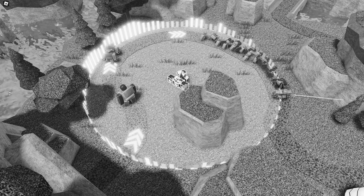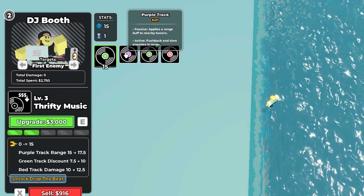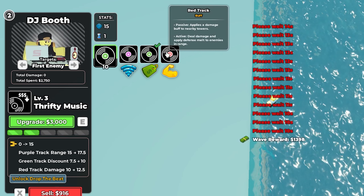The DJ has three different tracks: the purple track, the green track, and the red track. You can switch between these tracks for different types of buffs. Purple is range, green is discount, and red is damage.